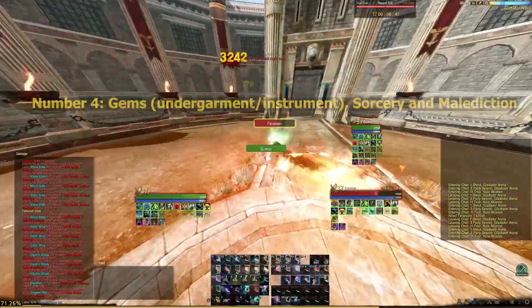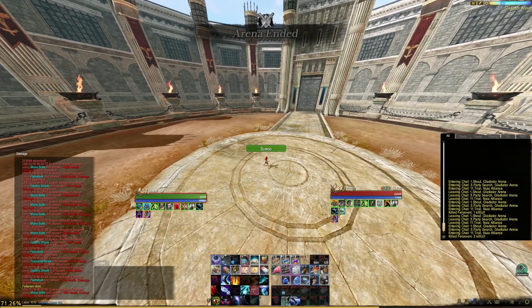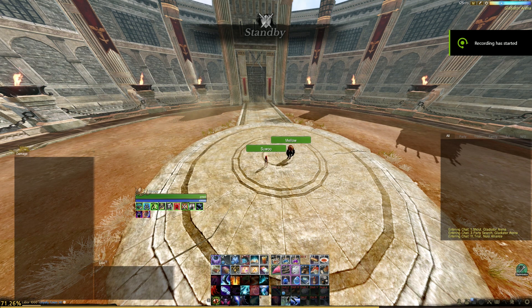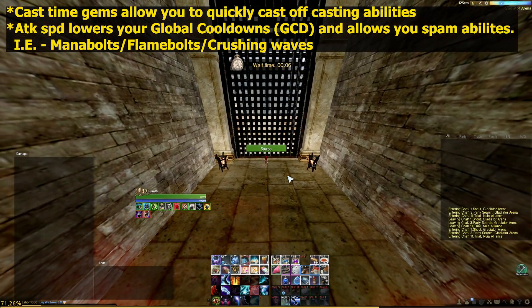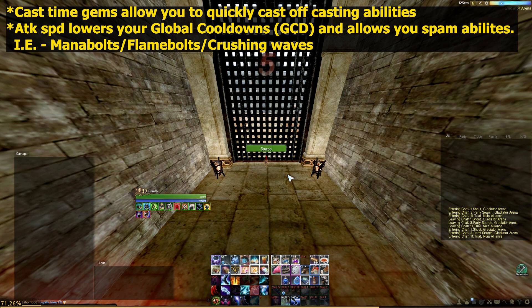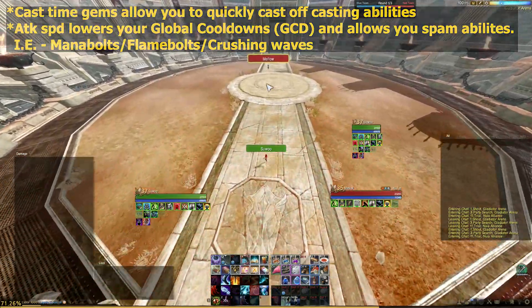Number four: gems, sorcery, and malediction. The weapons, gems, and class you play should ultimately decide what you should gear for. Understand that there are going to be a lot of changes in 6.0 — one of them being sorcery's damage from instant casting abilities getting nerfed in place of stronger damage from casting abilities. Malediction scales really well off attack speed, so for example, popping your Severance Glare and shooting out AoE red laser beams — the faster you shoot, the more AoE damage you'll do. So consider gearing towards that particular skill tree, as some might see higher damage output.